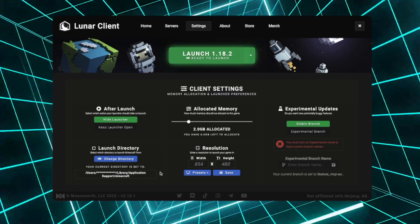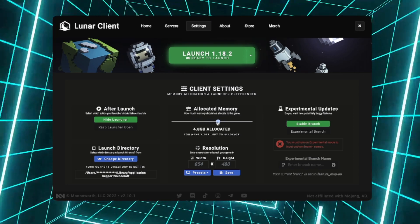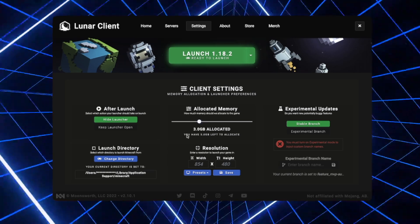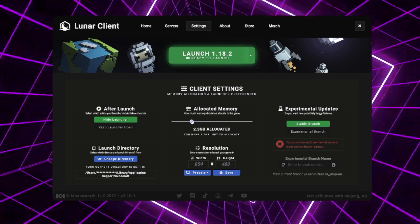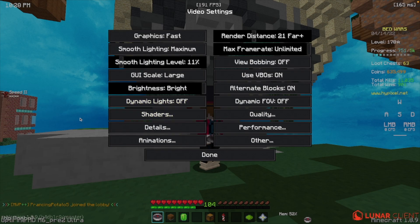Now let me seriously tell you how to boost your FPS. First, after you've downloaded Minecraft from Lunar's website, go to settings and allocate 3 gigabytes of RAM to Minecraft. Anything more will literally be useless and will put unnecessary load on your computer.